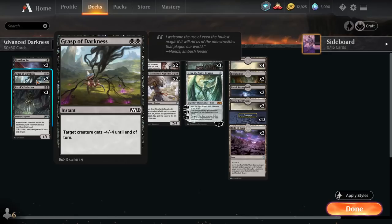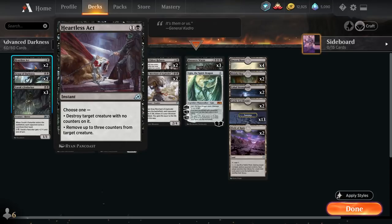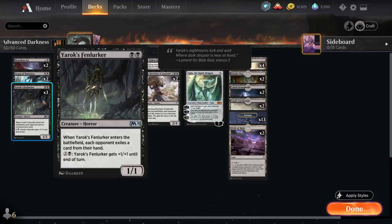In general I really like the value of Grasp of Darkness — being able to hit things that may have counters on them, such as Pelt Collector or Gruel creatures. For what it's worth it also can hit Questing Beast. Heartless Act can deal with bigger things but I don't have counters on them — Elder Gargaroth, even though no one plays those.